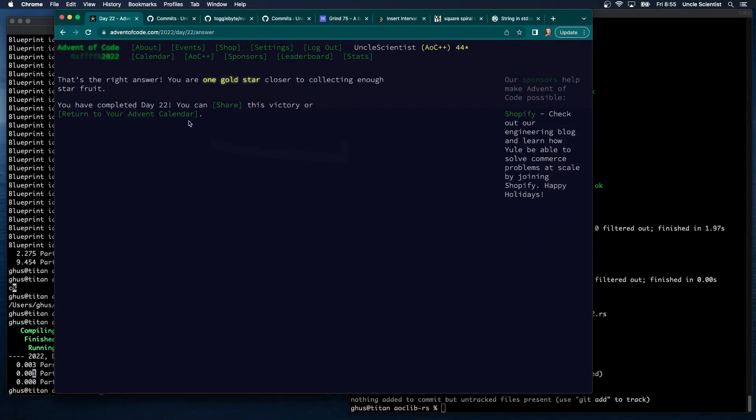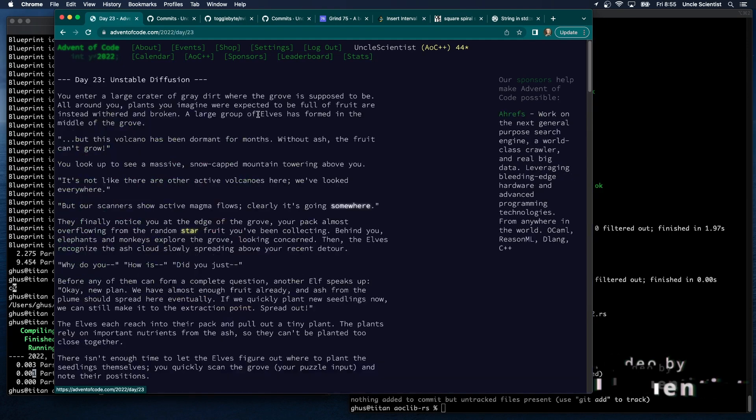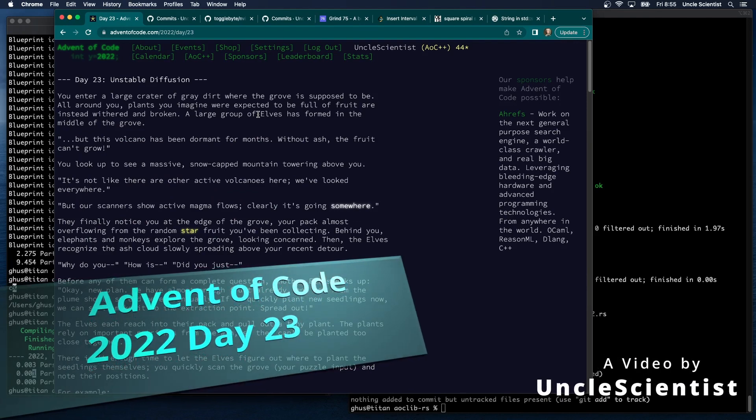Now that day 22 is done, let's take a look at Advent of Code 2022, Day 23. There's a force field, the lava's getting bigger, the river's getting narrower. Day 23 is called 'Unstable Diffusion,' as opposed to stable diffusion.